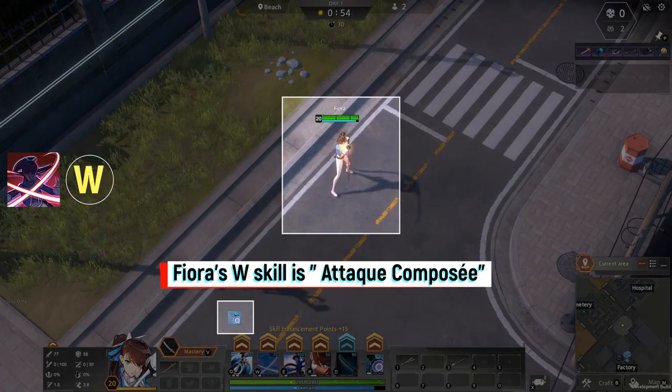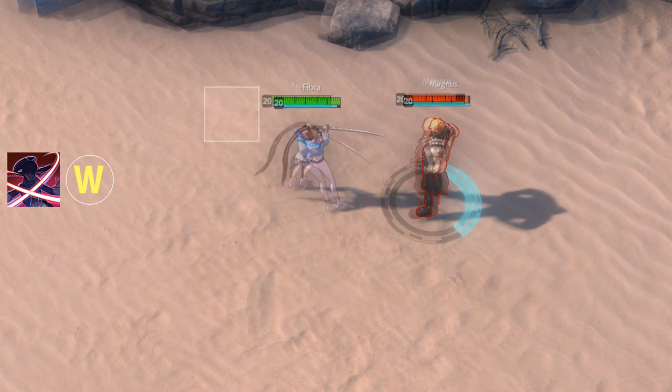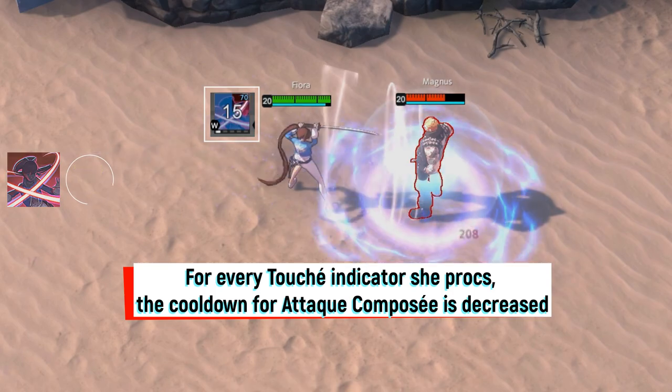Fiora's W skill is Attack Composé. Fiora swings her weapon two times to the target for her next normal attack. For every Touche indicator she procs, the cooldown for Attack Composé is decreased.